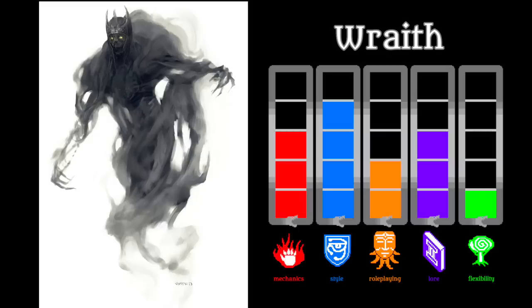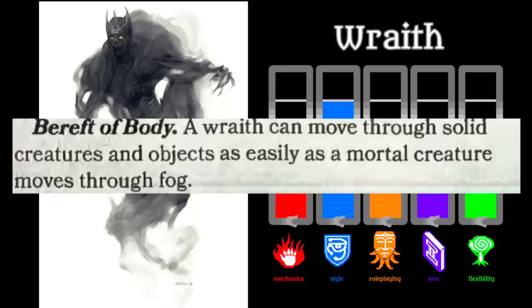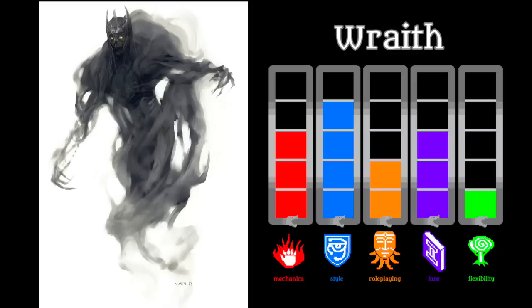One thing I find odd is 5th edition's lack of a touch AC. The wraith's entry states that a wraith can move through solid creatures and objects as easily as a mortal creature moves through fog, yet armor and shields block a wraith's touch the same as a kobold's spear. This is just one of those things about 5e where you have to let go of what makes sense and embrace the smoothness of 5e's simplicity.